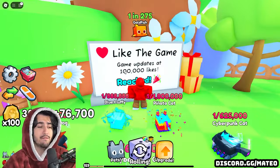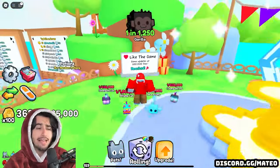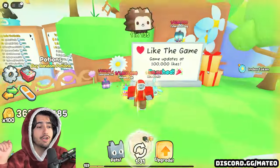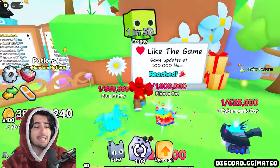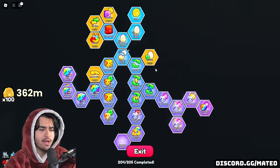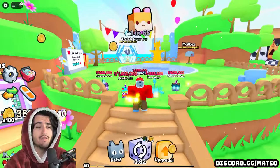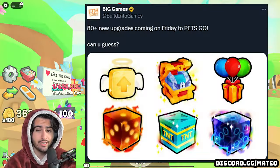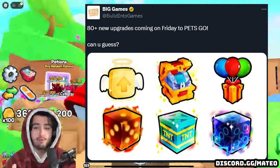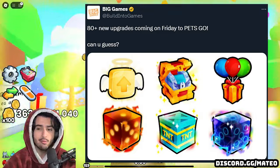We did get some very exciting news because we hit the like goal for the game. Big Games is actually releasing their very first update for PetsGo this week on Friday. They're also releasing the Halloween update on Saturday for Pet Simulator 99. Because of this, we are going to be getting at least 80 brand new upgrades into the game, added to some of the trees we already have, and potentially even some new trees. Big Games confirmed this in a tweet, showing a picture with six examples of the new upgrades we're going to be getting.